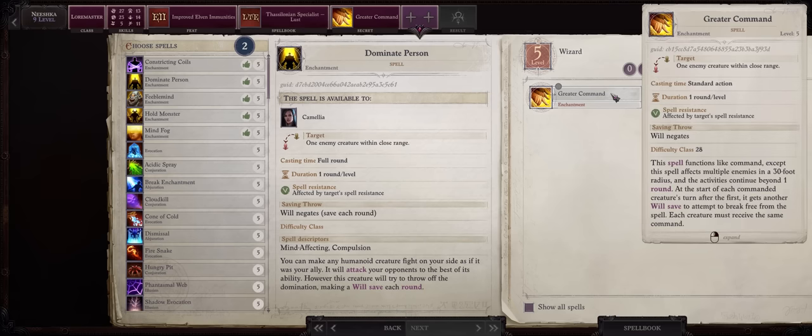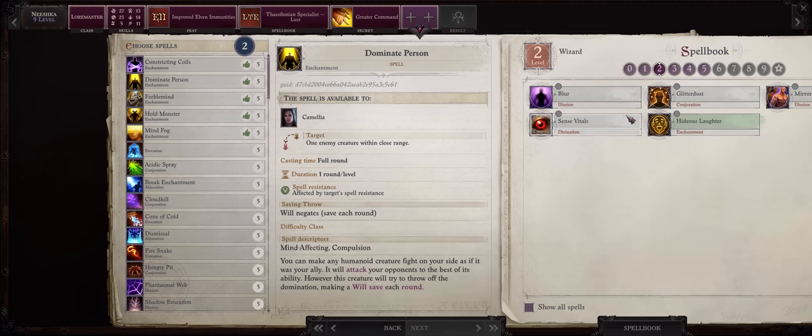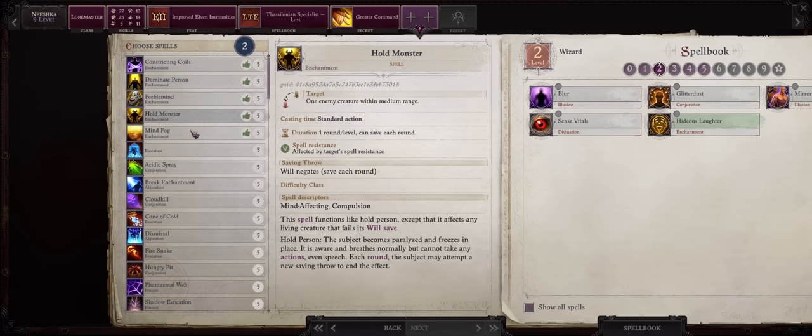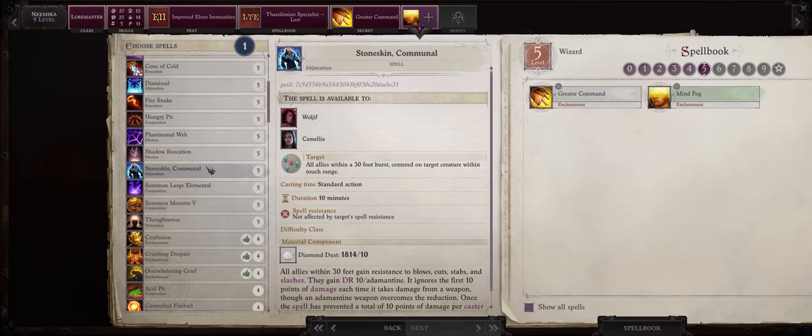This is what makes this so good. Sadly you cannot slot Greater Command into your Thessalonian Enchanter specialist slots, so what you can do is go for more metamagic Hideous Laughter, or in the case of level 5 spells, Mind Fog. Besides that, Stoneskin Communal is quite the handy buff.